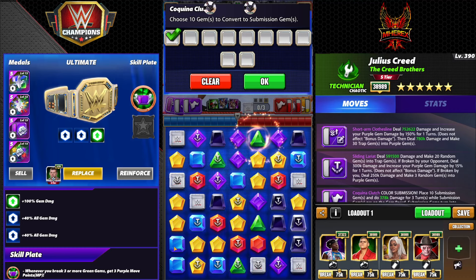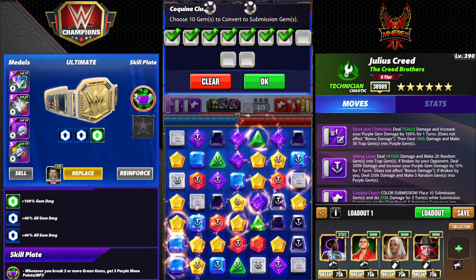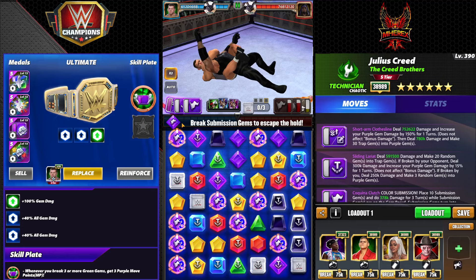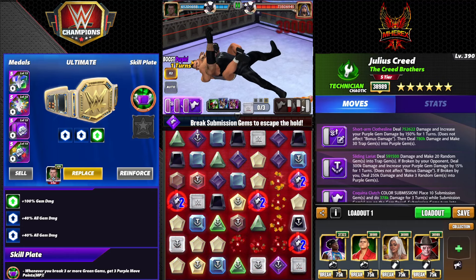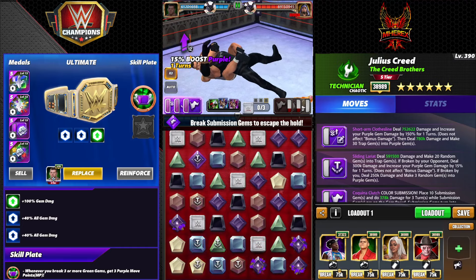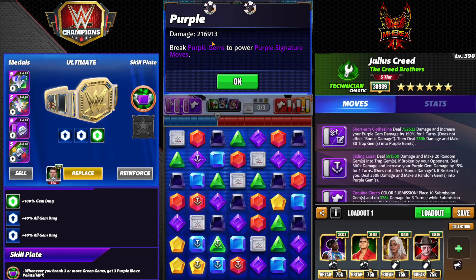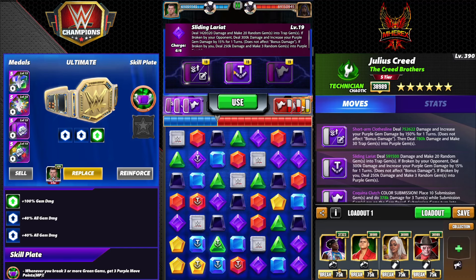Two three-matches reload the move, then plop some gems down. As he's breaking them — six, seven, eight, nine, ten, eleven, thirteen — it's a huge boost. But wait — it's gone. 216k damage still. So we lost out on 13 times 15, which is almost 200% purple gem boost, because this doesn't work. In my opinion there's literally no point in that ability — I think that needs to be fixed, Scopely.